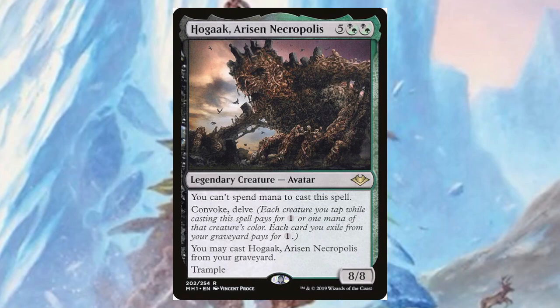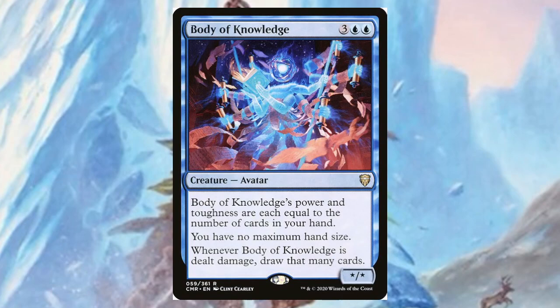Body of Knowledge — for three and two blue, it's a star/star. Its power and toughness equal the number of cards in your hand, you have no maximum hand size, and whenever it is dealt damage you may draw that many cards. So if you already have a huge hand and you're blocking for days, this is just going to generate more card draw — you'll probably draw yourself out with this one.